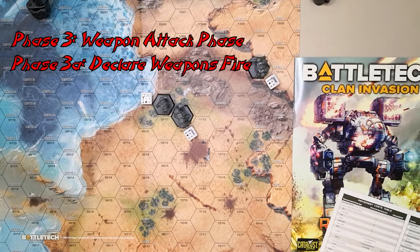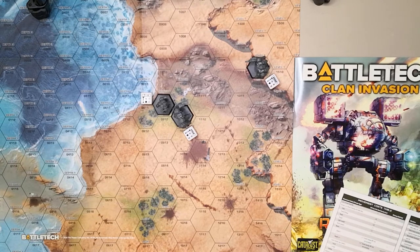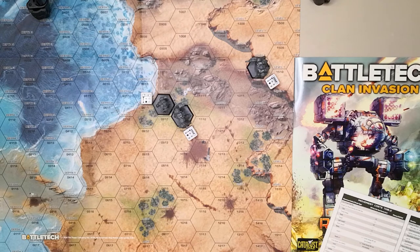The Inner Sphere mechs declare their weapons. The Wasp alpha strikes the Grendel — and uses his flamer to generate heat rather than damage, since the Grendel is running hot, pressuring him. The Phoenix Hawk fires both medium pulses and one ER large again — this mech is heat-problematic, with two ER larges and two medium pulse lasers generating 32 heat when it can only handle 24. The Grendel is already running hot, so he lays off the ER large — his biggest weapon — and fires everything else at the Phoenix Hawk: three ER mediums, the ER small, and the Streak 6.